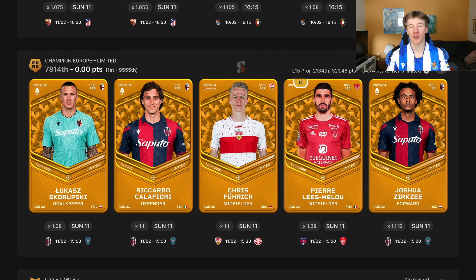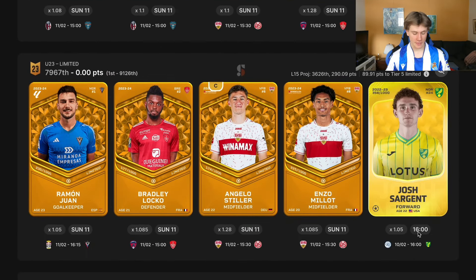I have very high expectations for the Champion Europe lineup. Hopefully Pierre Lees-Melou plays and Skorupski can get a decisive. Every single match is going to be played on Sunday when this video is out, so it will be very interesting. The Under-23 Limited lineup could also bang — Ramón Juan is in goal as the extra purchased player, Josh Sargent from the gallery, and Bradley Locko if he starts. Angelo Stiller and Enzo Millot are two players I think will perform very well.